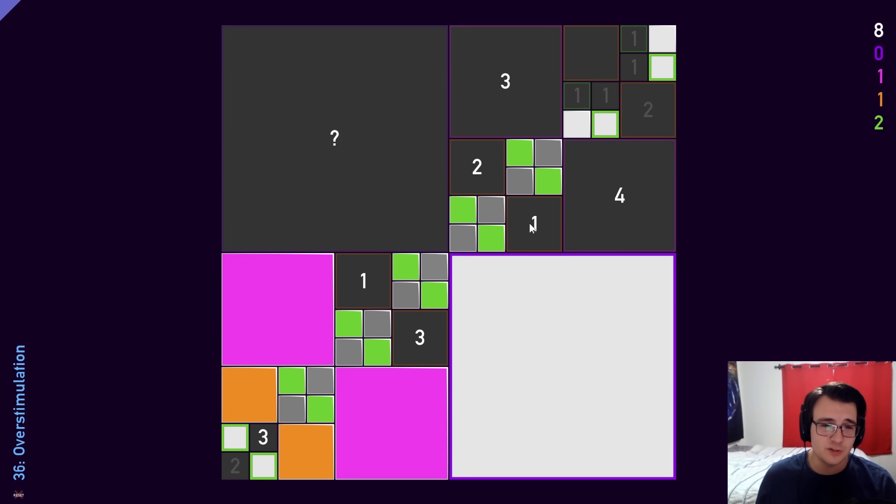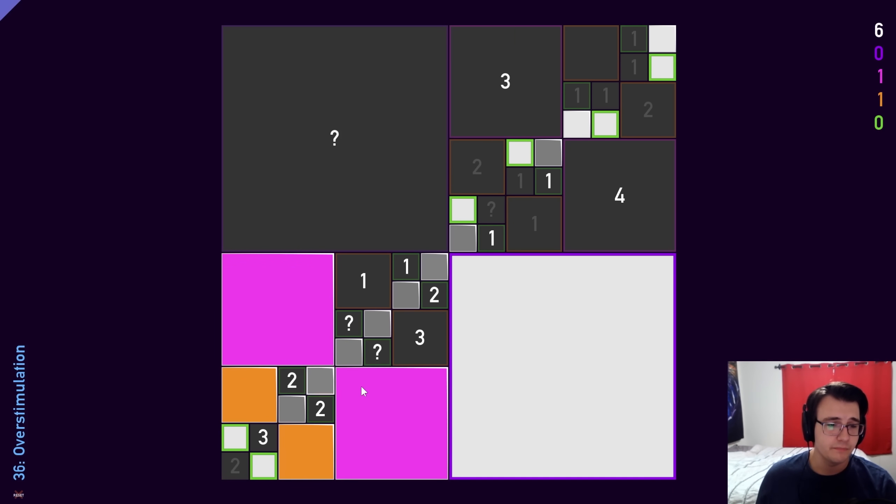The logic is complete. The 2 forces two mines, and they're both in lime green, so we're out of lime greens. Part of me was nervous. I have another 1 that's complete, a 1 that forces a mine here, and some other numbers that are complete. So: one pink, one orange, and three grays are left.